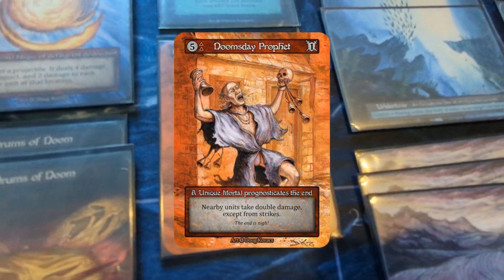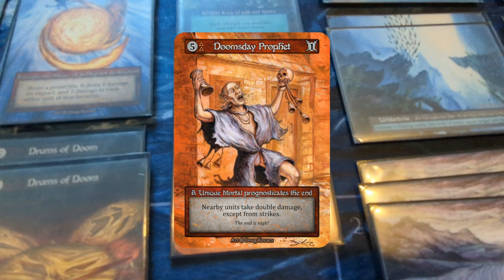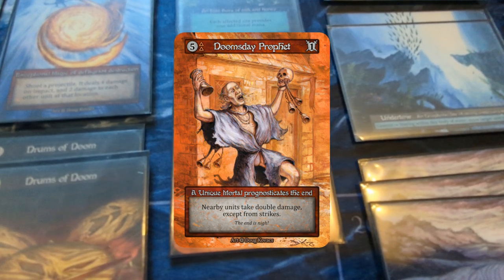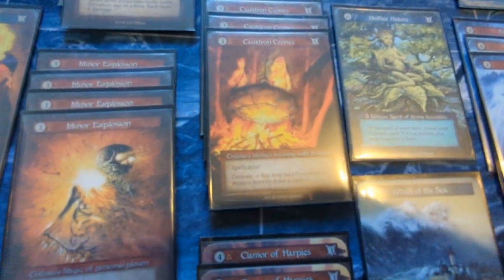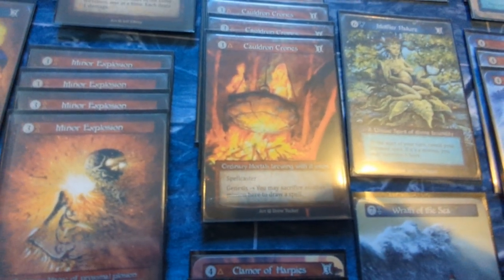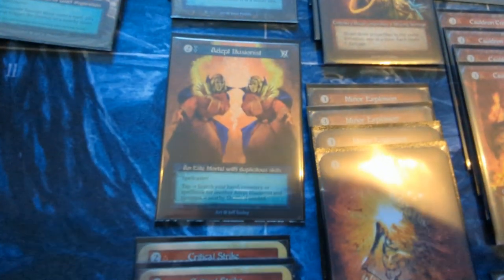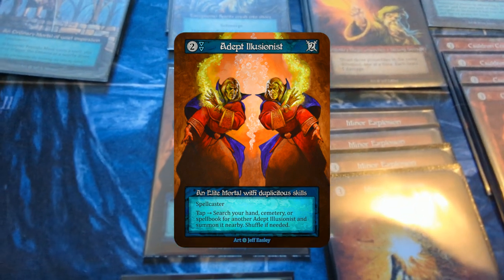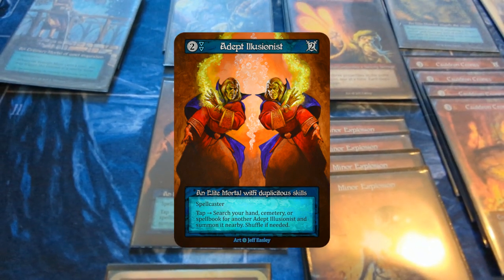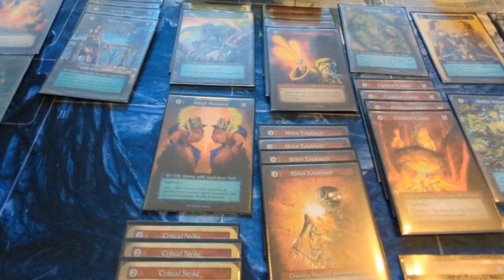Doomsday Prophet is a minion that I really enjoy because it will help synergize with the spells that we're going to be casting with our spell casters. The idea will be to spread a lot of damage across the board as possible with our spell casters. I only pulled one of these unfortunately, so the positive effect from it is a bit limited, but hopefully we'll pull another one in the future.